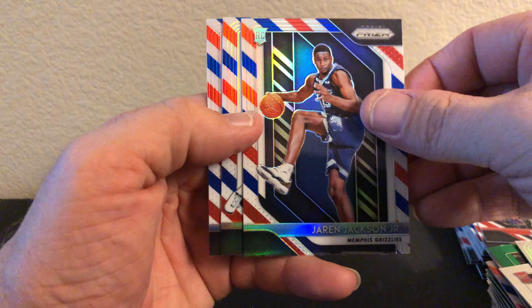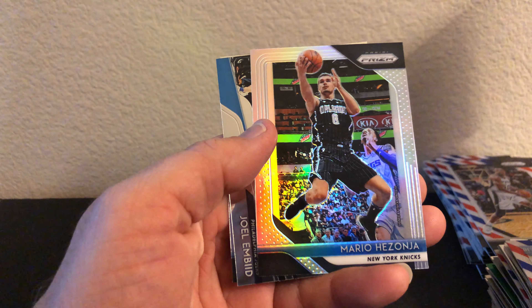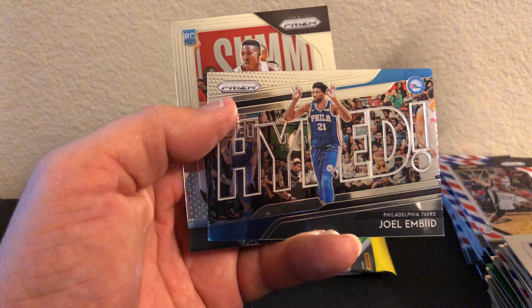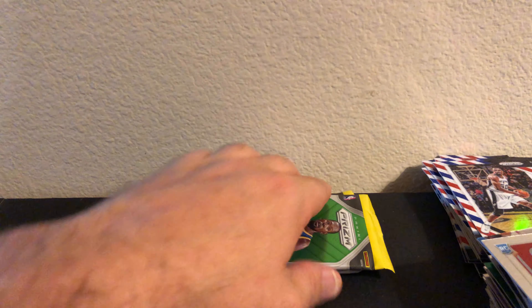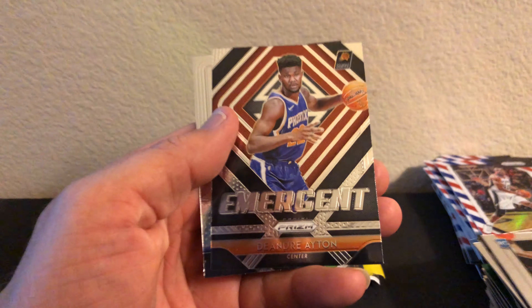Ooh - Jaren Jackson Jr.! Love it! David Robinson, Tim Hardaway. Alright, here we go - this is the last of it. Derek Favors, Hazonja, Joel Embiid Hyped, Kevin Herbie Merkey. My pile here is huge - Mitchell Robinson rookie, Kyrie Thomas rookie, DeAndre Ayton Emergent, Jeff Teague.